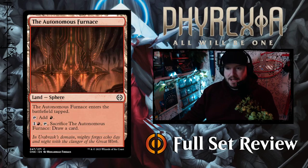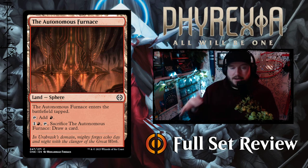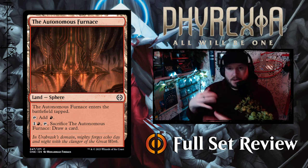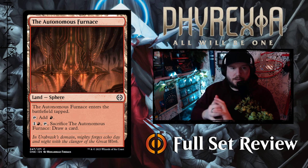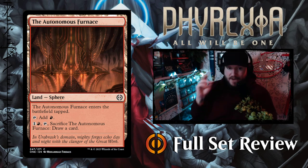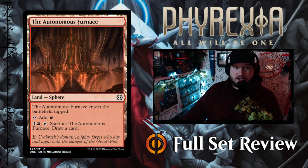Let's jump into the lands. We've done all of the single colors and all of the multi-colored cards. If you're watching this on YouTube later, check the description below for links to all of the other videos going over all the cards in Phyrexia: All Will Be One. We're on to lands and artifacts now — this is our final two folders of Phyrexia: All Will Be One previews, covering the whole set.